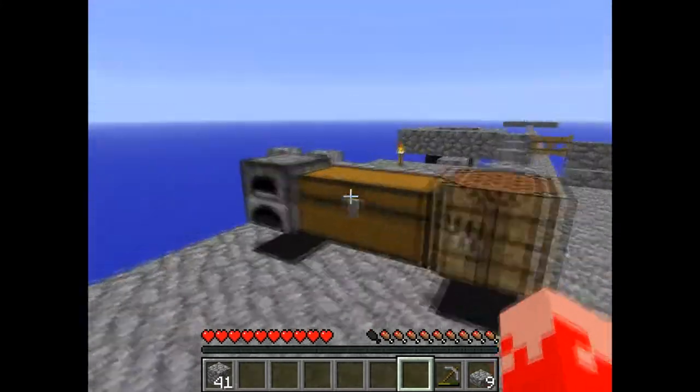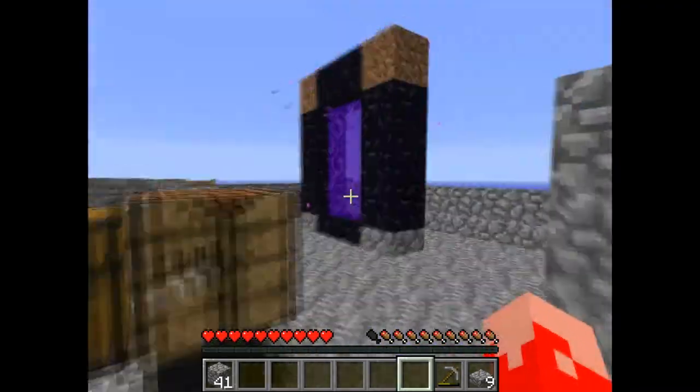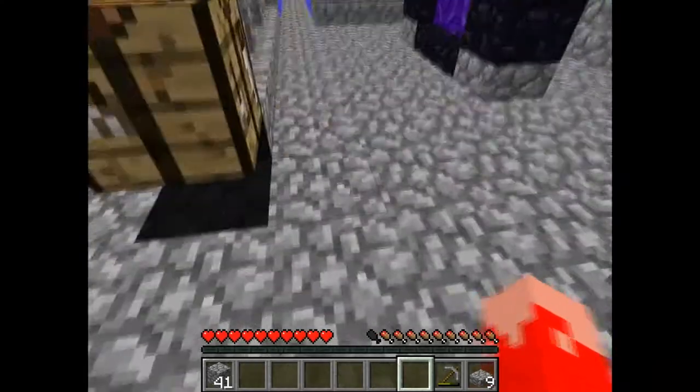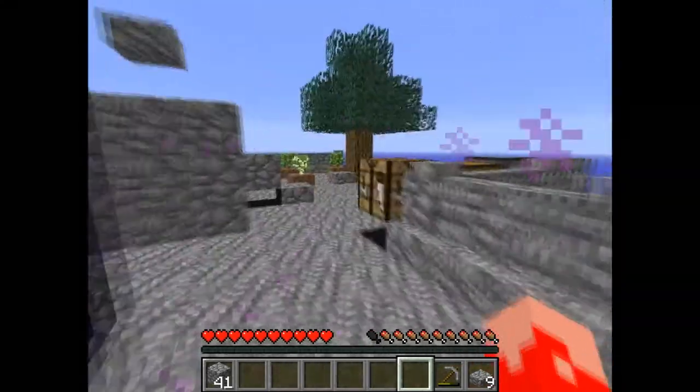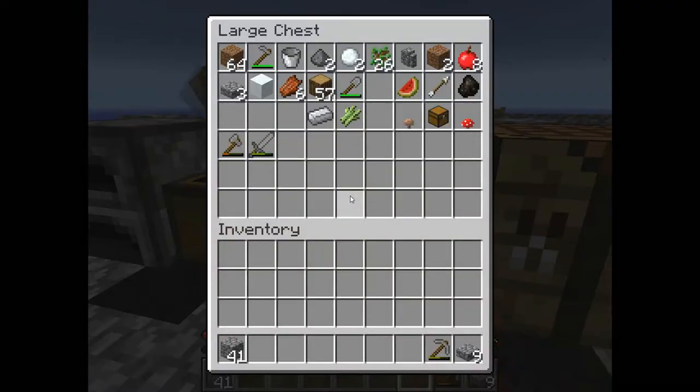They don't simply walk into the tube by themselves to fall down - I think we have to make water streams in there to let them basically flow down and take the damage they need.